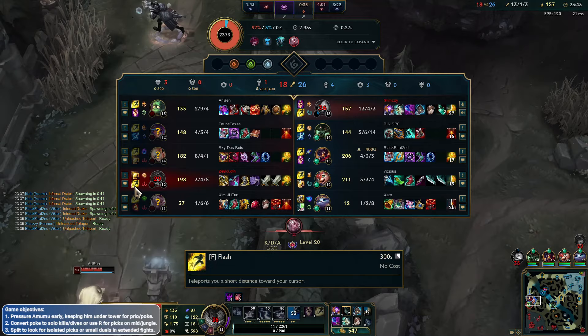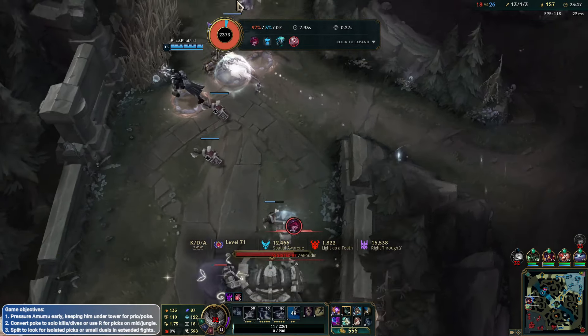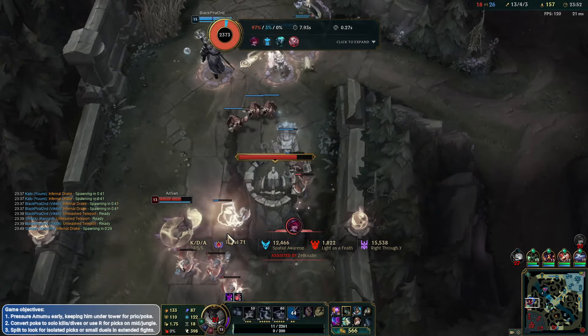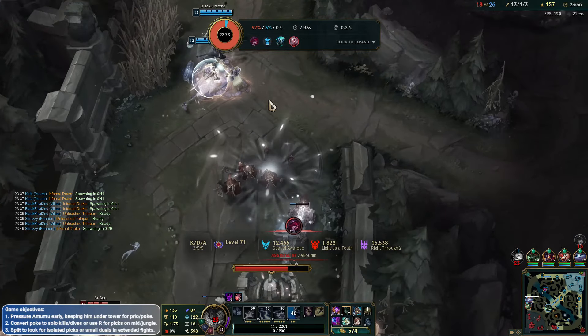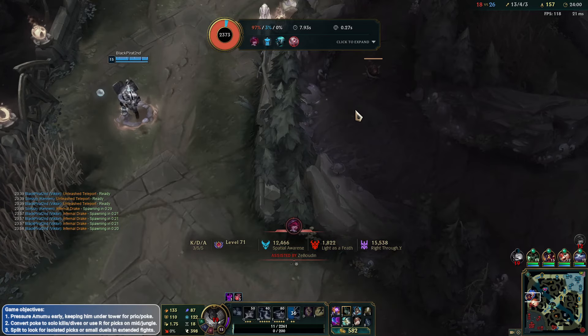I can TP to the Drake. Getting her ult though is pretty good — but it might be up in time. Having my ult is maybe a little bit more important, but you need to go for this Drake, which is important. If not, they get soul. Teemo's doing a good job of sieging here, playing it slow. Just have to be careful — one engage from Amumu into the Lux CC is going to be rough.